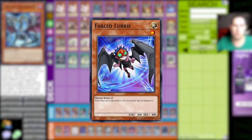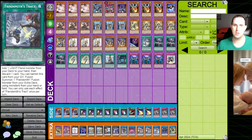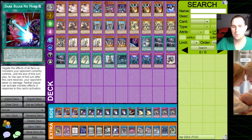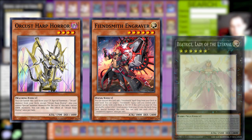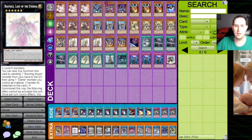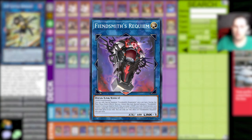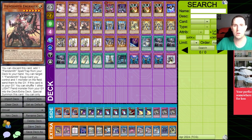Our entire deck is lights and darks except for one other monster. As for the Fiendsmith package, we are playing one Lurie, three Fiendsmith Engravers, and one Tract — it's standard. This engine is super nice because it gets us two ways to protect the Orcus line — things like DDD Wave High King Caesar — but also if we don't see the Orcus package, we can bridge it with Beatrice. We have two options for sixes that are really solid. If everything's in the graveyard and we don't have access to Requiem, we have SP Little Knight and Moon of the Closed World. It's a recursive engine — there's no loss in playing it. It helps in grind games, and Orcus is pretty good at that anyway.